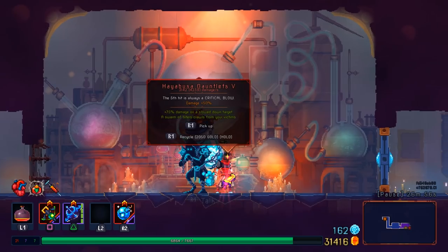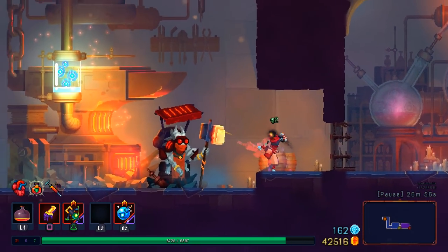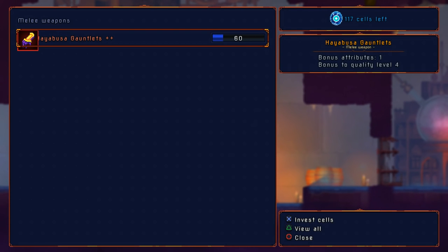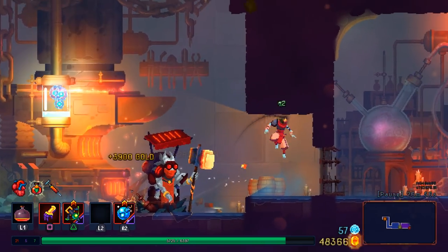Next up is going to be the Hayabusa Gauntlets. I at least need to keep this one — it was the weapon for the run. I'm going to try to get the full Hayabusa set — Gauntlets and boots — because I think that will be fun.